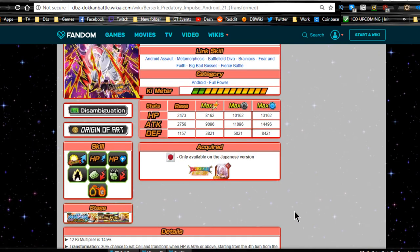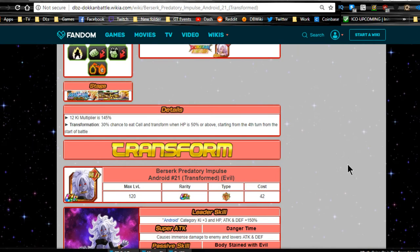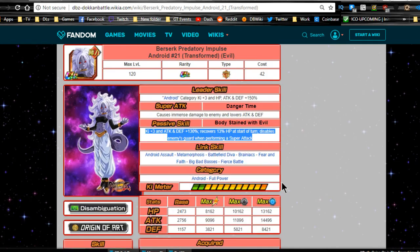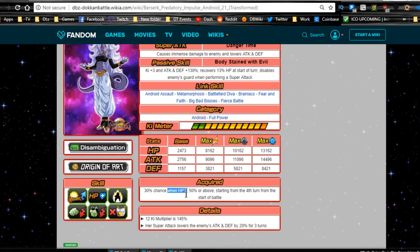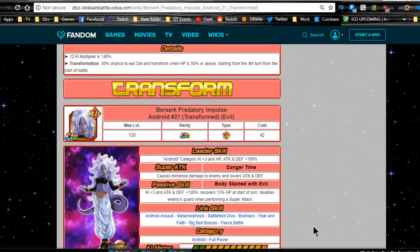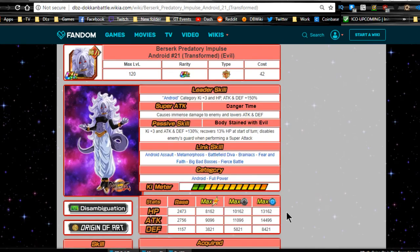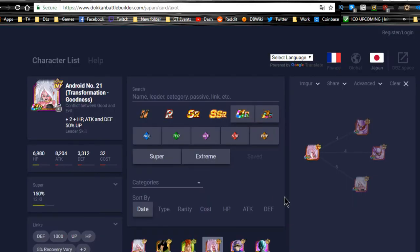Even against an agility unit, the guard is negated so you'll do more damage. Her link skills remain largely the same in transformed form. Her transformed super attack lowers the enemy's attack and defense by 20% for three turns, which is pretty good. If she gets a double super attack she'll do a lot of damage and debuff the enemy significantly. Overall she's a really good unit.